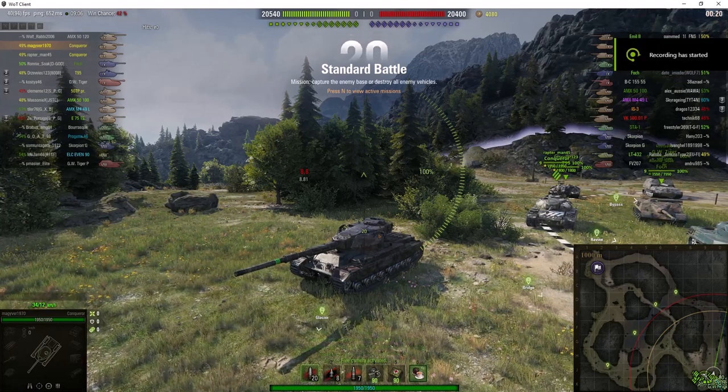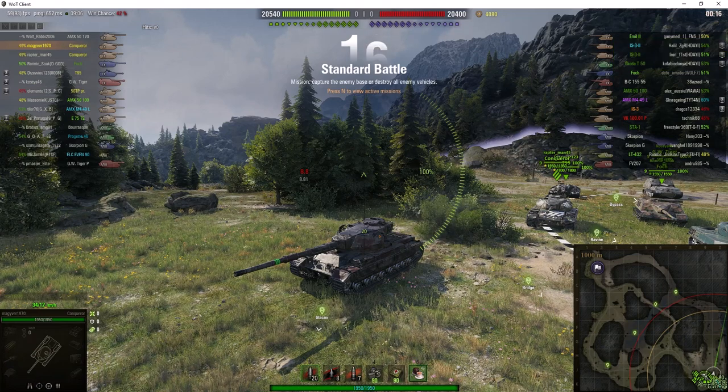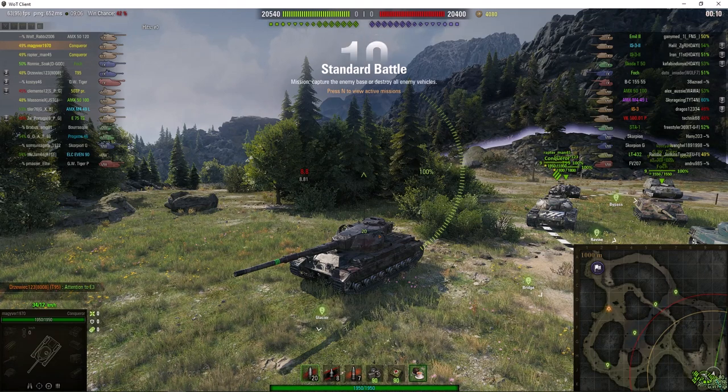Welcome back to What Are You Noobs with General Disturbance. This is a Conqueror — it's a tier 9 British heavy tank, located on the South Spawn at Routing Pass, under the command of MacGyver 1970.